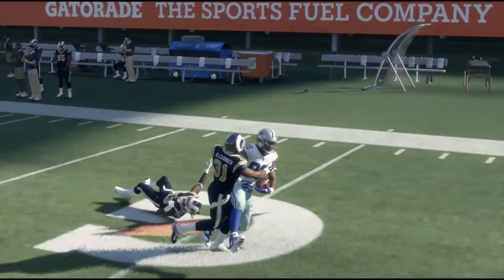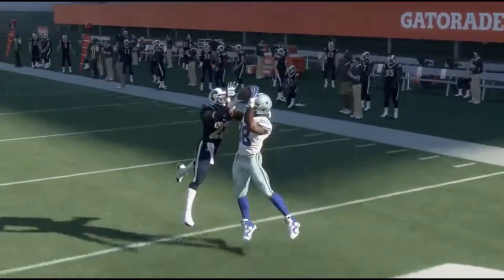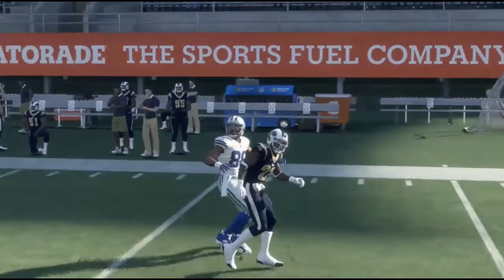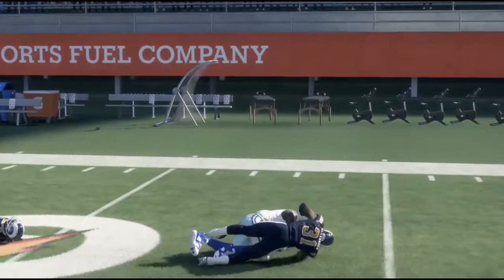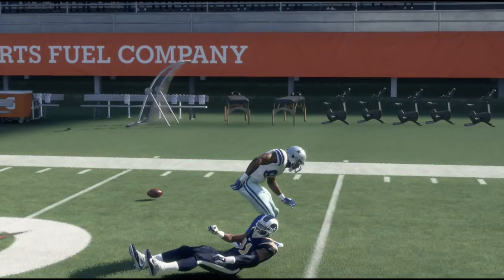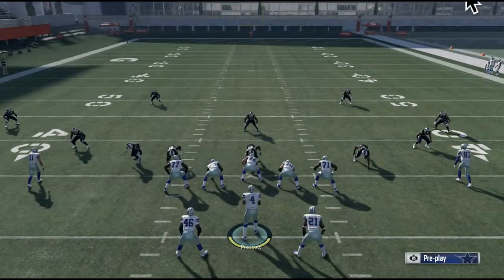Then this other defender, because Dez Bryant is now off balance, can come over easily and make the tackle — also based on physics, not an animation-based tackling system. When you apply the patch to this game, these types of things happen 100 percent of the time, and you'll never see them going into frivolous tackle animations just to make plays or do things the game wants you to do versus what it's supposed to do.